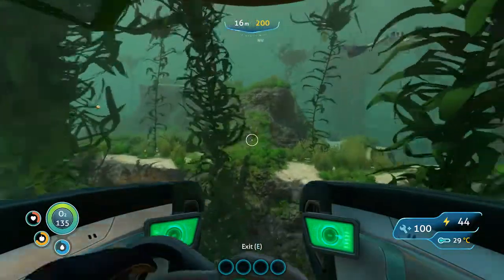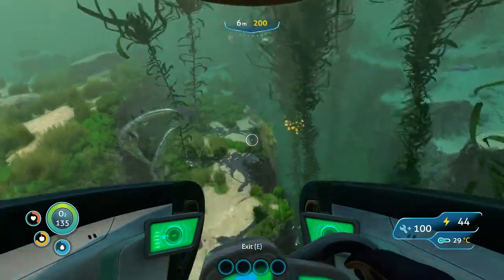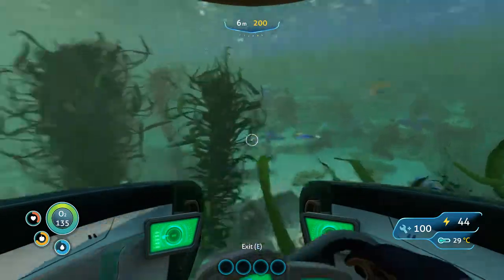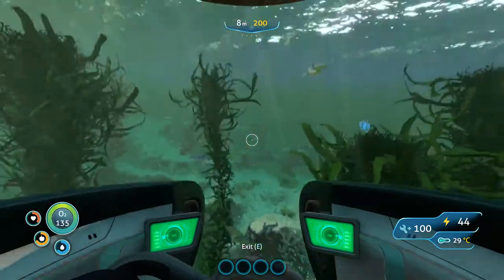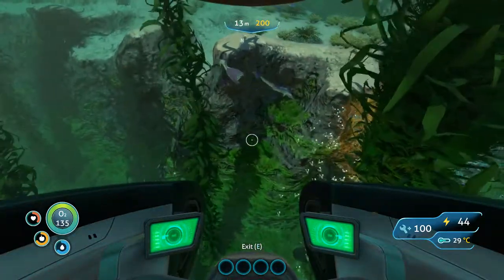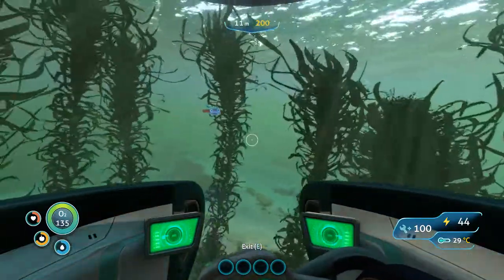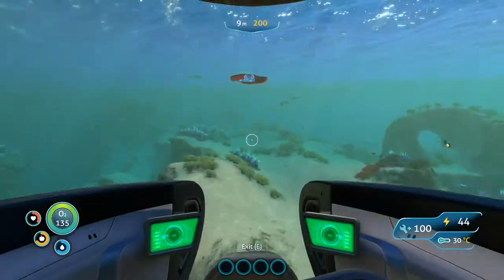Hey guys and welcome back to more Subnautica. So we're going to need quite a bit of titanium for our Cyclops, and I actually stole a lot of titanium from these stalkers. They were just fighting over it so I just kept juggling it so they'd drop it. You can just grab it - one had a stack of like three of them. That's a lot of titanium I just got there.